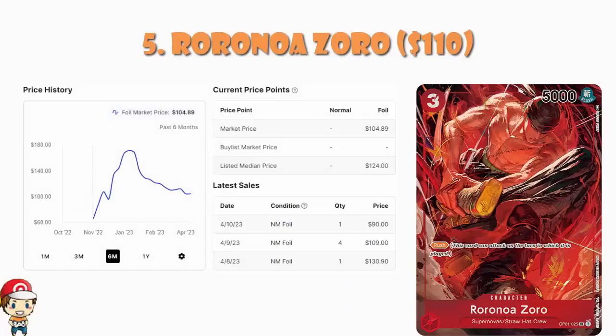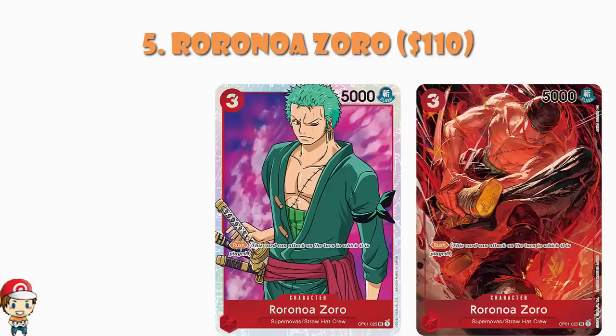At number five, we've got Roronoa Zoro — still a card I'm hoping to pick up for a good price, though the more time goes by the dumber I look. It's the Akira Igawa artwork that is just absolutely over-the-top stunning. But it is also fair to say that this is a phenomenally playable card. It is a free-cost character with Rush — you can attack the turn you play it. Free-cost character with Rush is a cheap rusher, and it's one of the reasons red is good. Your deck's generally better when you play it. I'm putting this at about $110, though we've seen it sell for sub-$100.